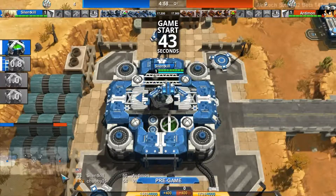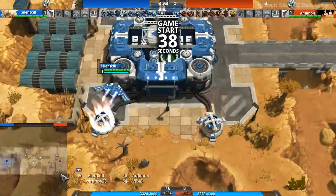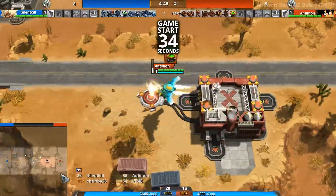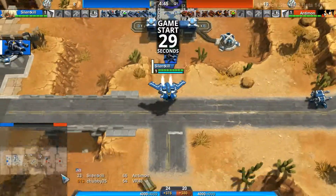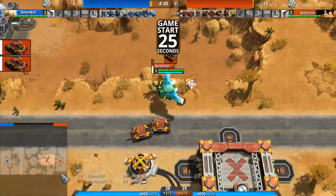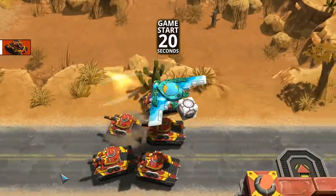We have a 1v1 on Simple. Silent Kill on the blue side versus Antimon on the red side. They are both bombers — bombers seeming to be the current meta in 1v1 right now. And Antimon with that really nice Green Sea bomber. Look at that thing.